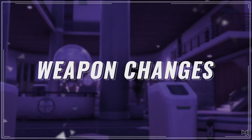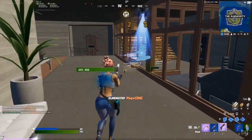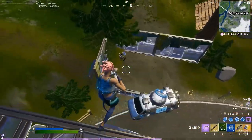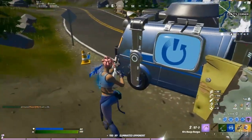As with every Fortnite update, the list of available weapons in the game has shifted slightly. Some weapons have been taken out of the rotation and shoved into the vault, while other weapons which were in the vault already have come out once again to see the light of day. And some completely new items have been added too.